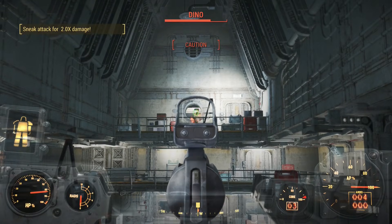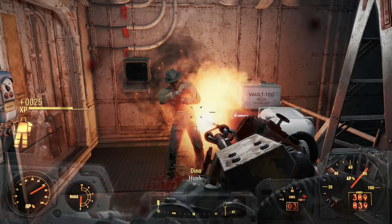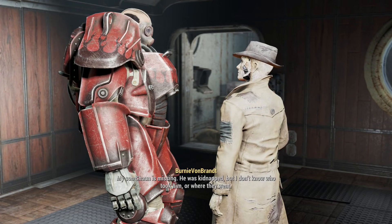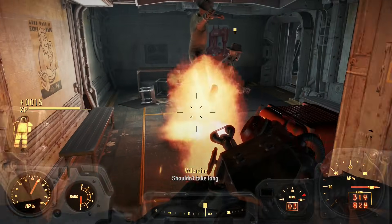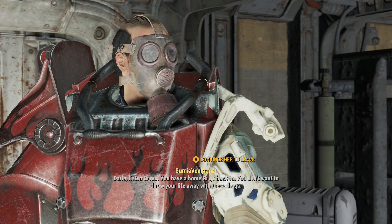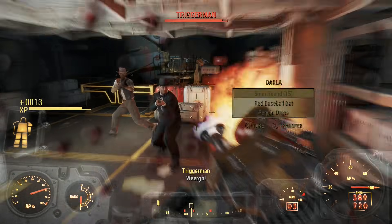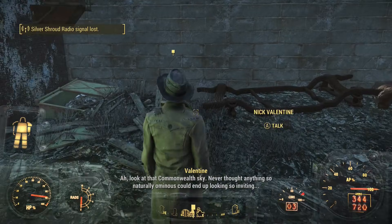I tried out the Gainer on Dino, and even with a sneak attack it was just not going to cut it. So I ran up and burned him to a crisp, and released Nick from his cell. From there we wandered around the vault killing more Triggermen until we reached Skinny Malone and his girl. I tried to persuade her to leave, but was also really hoping it would come down to burning them all — which it did. Nick and I left and finished the quest.